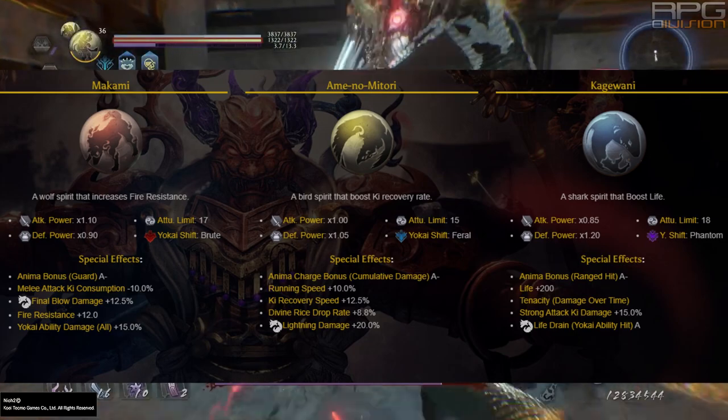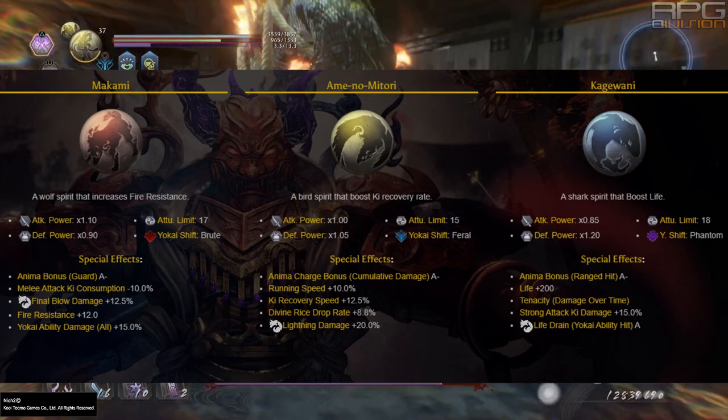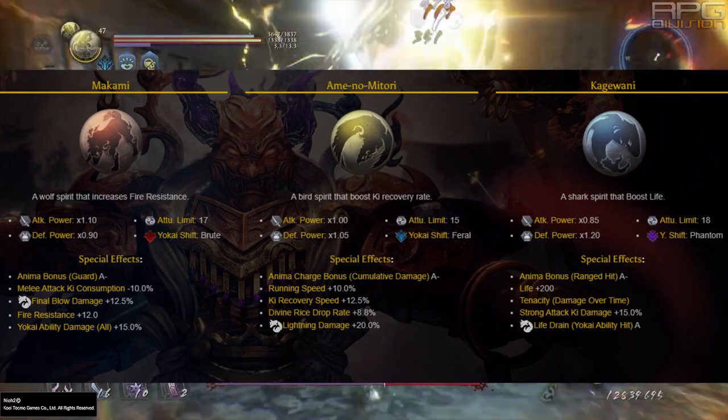Amen Omitori's best special effect is ki recovery increase, and Makami grants an important starting effect called melee ki consumption decrease.